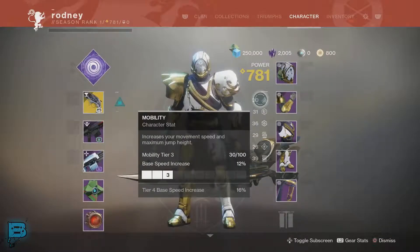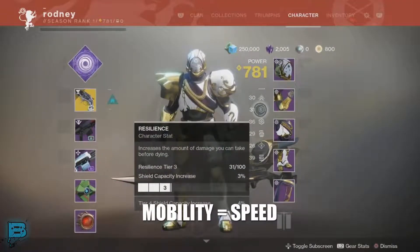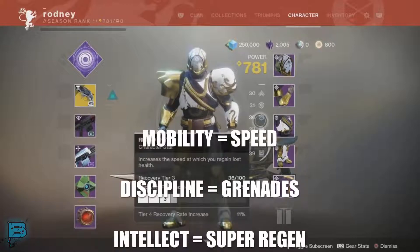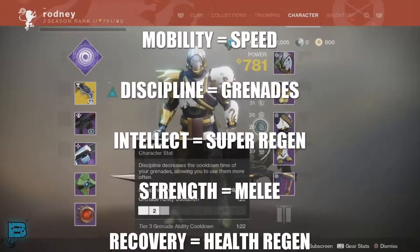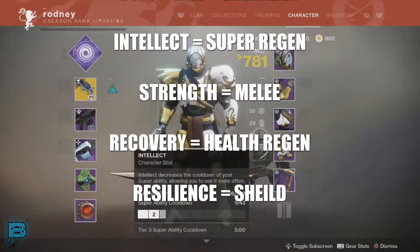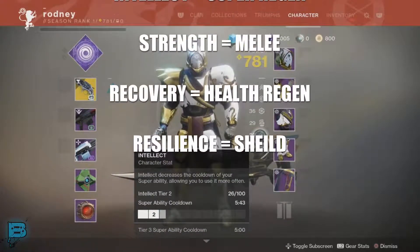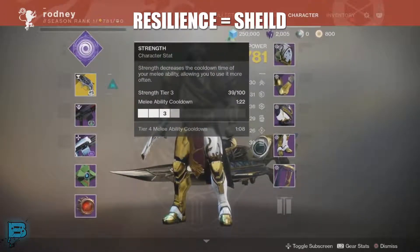That's great news. Now one of the most important parts coming with Armor 2.0 is we now have six traits: mobility, discipline, intellect, strength, recovery, and resilience. We're getting some of the traits we had in D1 and combining them with those we currently have in D2 to be able to have a monster killing machine, as Bungie has said.